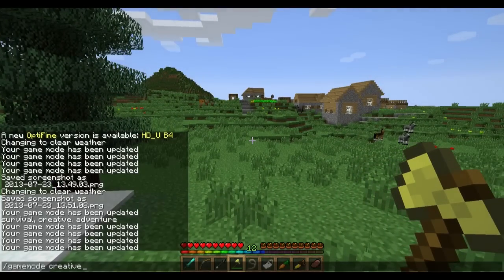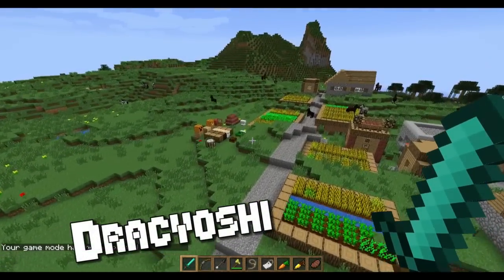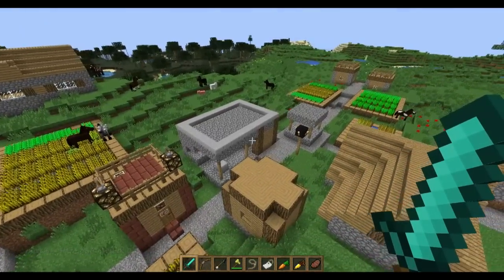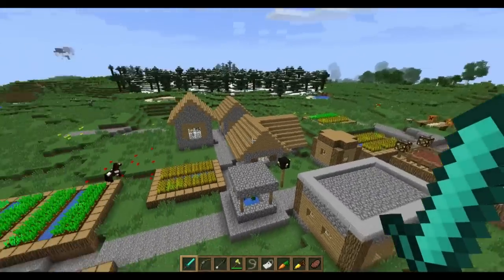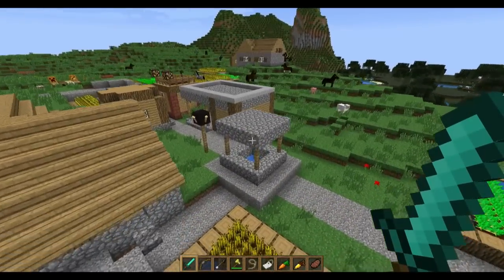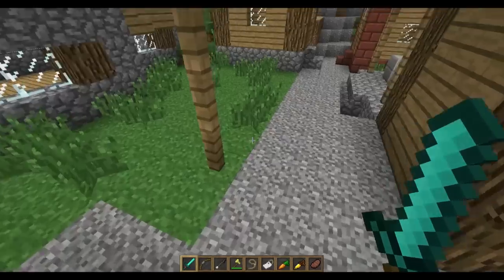Anyways, today we're going to be checking out the Chocolate Resource Pack — that's the title of it — it's by DracYoshi and it adds a bit of vibrance and color back into the Minecraft world. If you've been playing for a while, you remember when the biome shift happened where we got biomes and a lot of the color was drained out of the grass in certain areas. He's kind of injected that back into the world; even the water's a little more bright, and the zombies are trapped in the well, just demonstrating that for us.